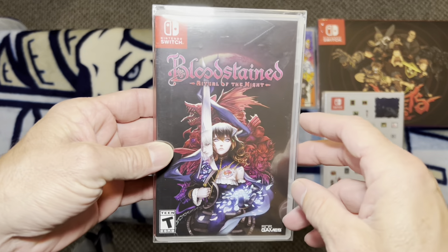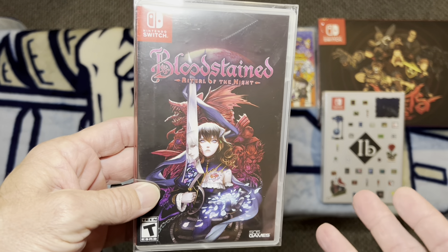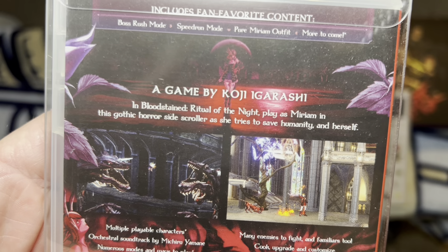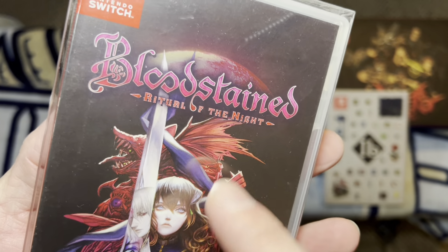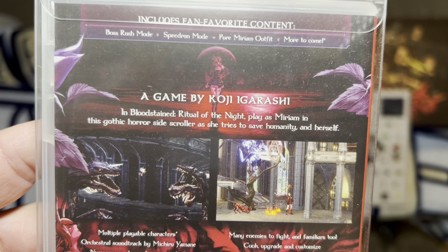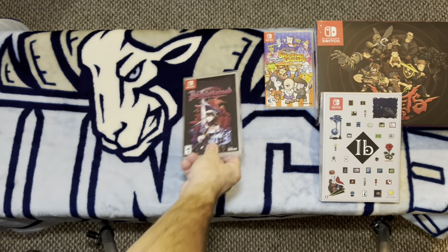Then we have Bloodstained Ritual of the Night. I do have the Castlevania games but I'm not going to show those as everybody knows Castlevania. But if you want a game that is like Castlevania, Bloodstained is a very, very good game. There is Curse of the Moon and Ritual of the Night — I believe this is the sequel. But go with either one. If you've played Castlevania and want something a little different but kind of the same but newer, check out the Bloodstained games.